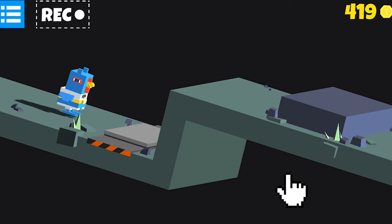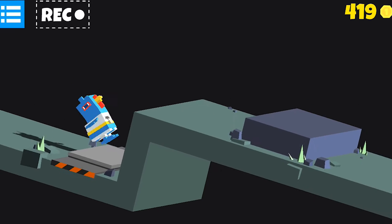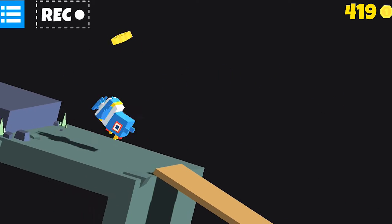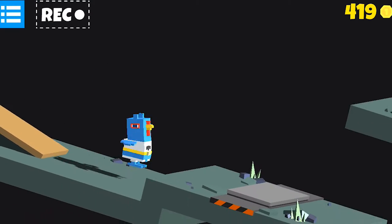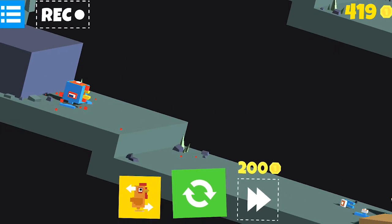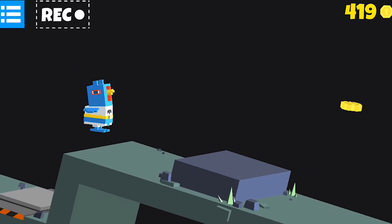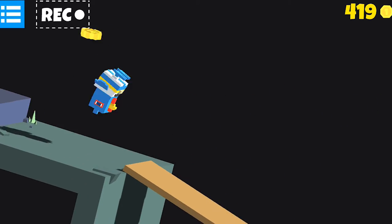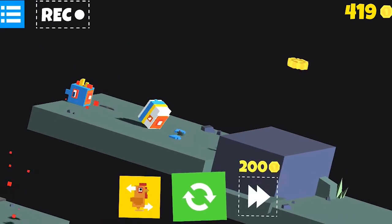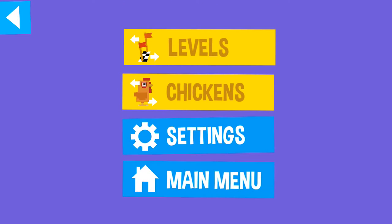So basically just to start, you tap the screen on the right hand side and that'll get him to jump forward. And if you tap the left hand side, it'll make him spin around and kind of face the other way. Okay, so here we go. Well that was close. Let's give him one more try. Alright, I'm not going to sit here and struggle with that all day.